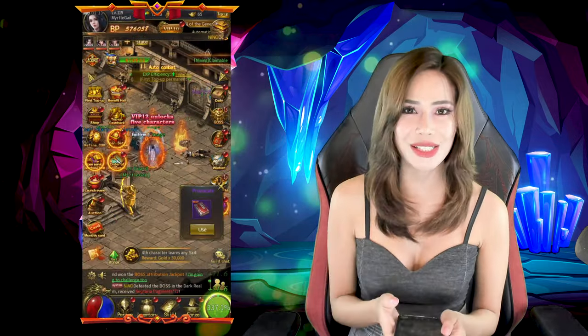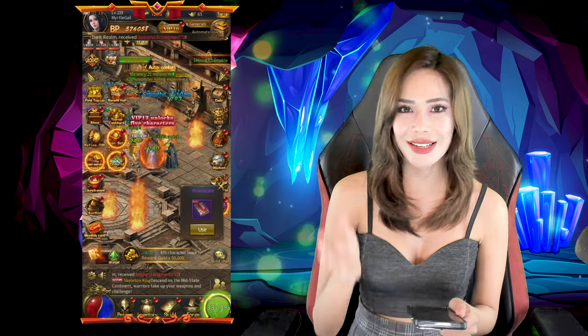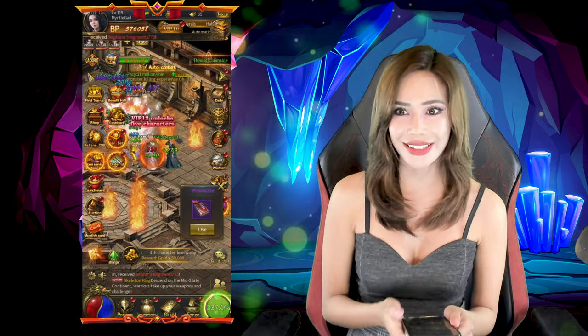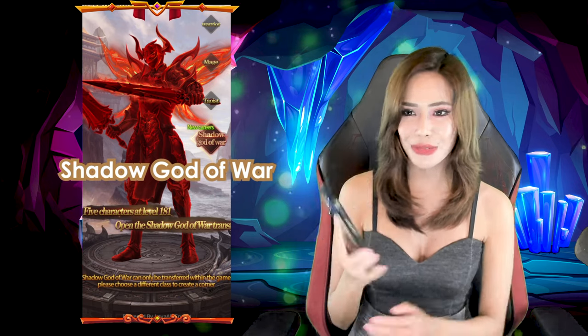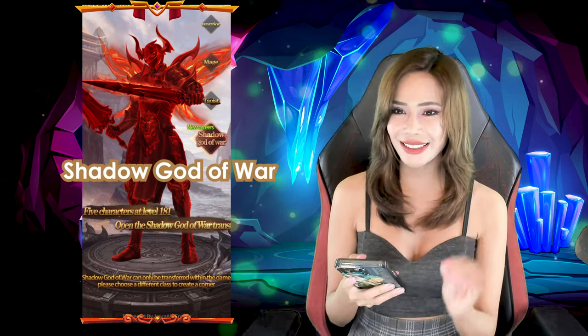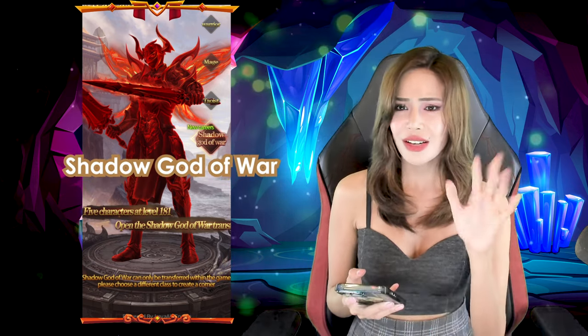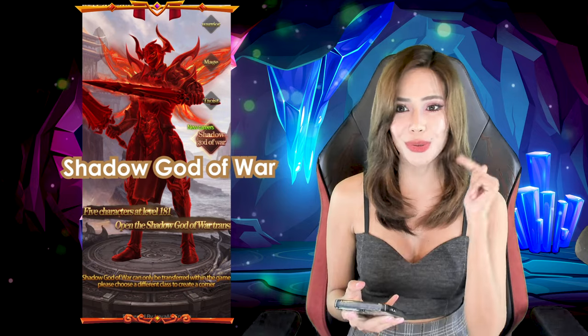These are classes that you must be very familiar with if you guys play MIR. But eventually you will be able to unlock another class called the Shadow God of War class, and it looks really cool. You guys can unlock this when you hit level 181 with five of your characters, so that is going to be one of our goals here in the game. However, it's still a huge stretch from where we are right now because currently my character level is 119. But eventually we shall get there and unlock that class.